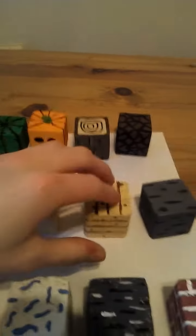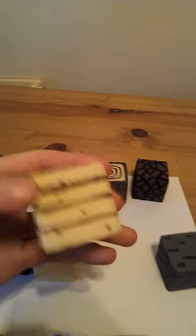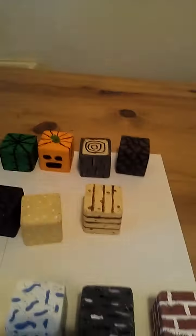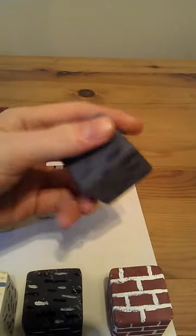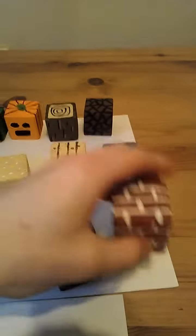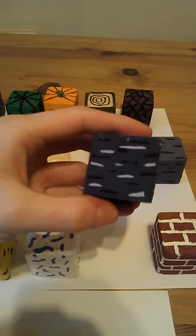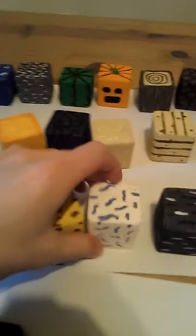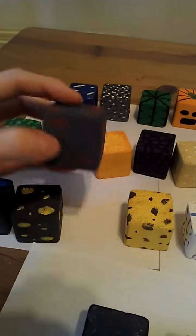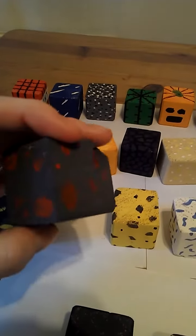Obsidian, sand, wood planks — I tried to get like the knot effect on that. Coal, brick — I like that one, it's a good one. This is bedrock actually, and that's gravel, so they're all quite similar. That's snow and sponge — which isn't even in the game anymore.